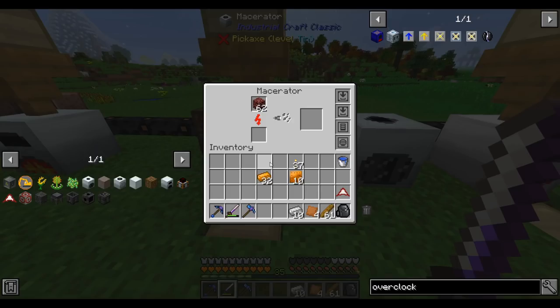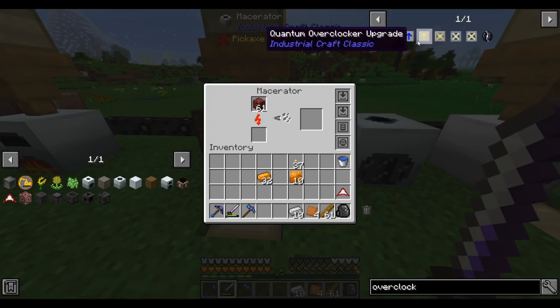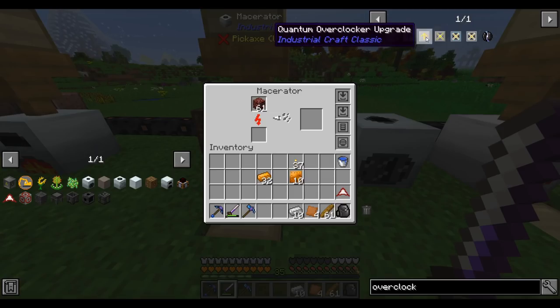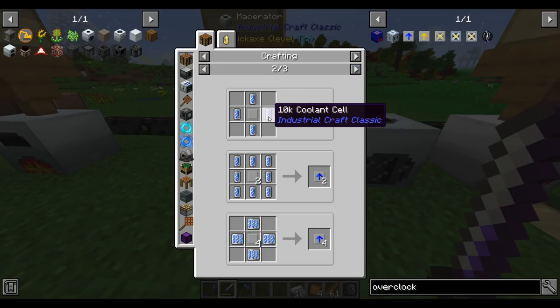Oh boy, the macerator is really slow at making this netherrack dust — probably 15-20 seconds per piece. To speed it up, we can make overclocker upgrades. There are two tiers: regular and quantum. I haven't used IC2 Classic in a long time, so I don't know what the quantum one does — I assume it's just better. The regular one isn't that difficult to make; it basically takes a lot of 10k coolant cells.